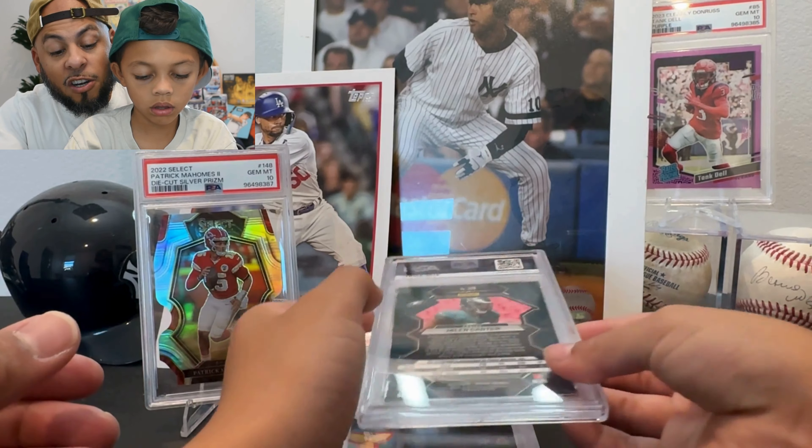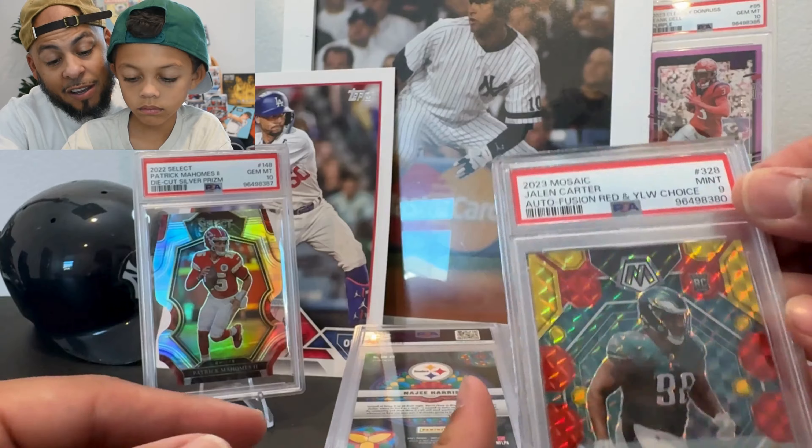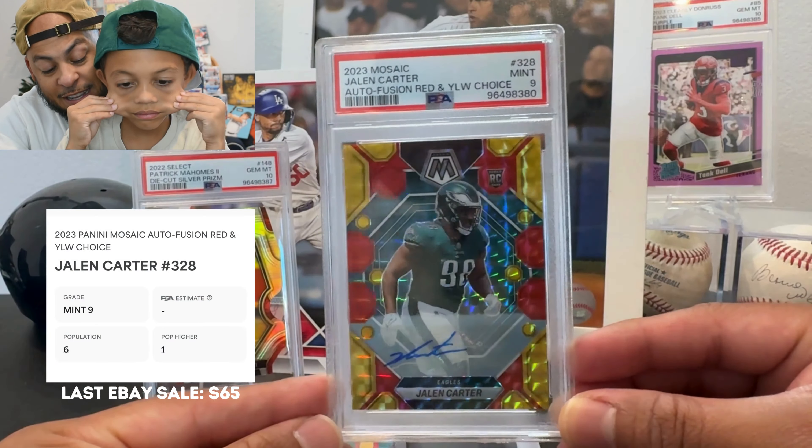We got a Jalen Carter Prism auto, also out of that Choice Box — a yellow-red prism parallel, which is special out of the Choice Boxes. Let's see — a 9. I guess we're on a 9 train. Not the best reveals so far, but that is a beautiful card. Most of these 9s are going to be going up on our eBay store, so check it out — we got the link in our profile.